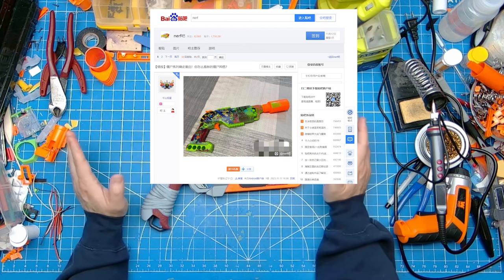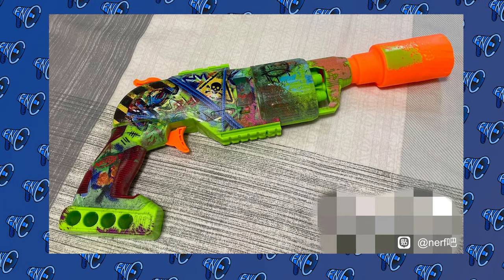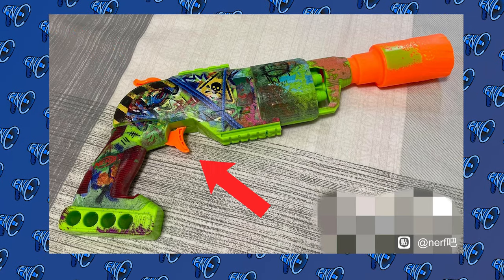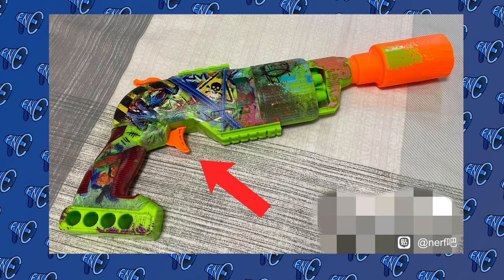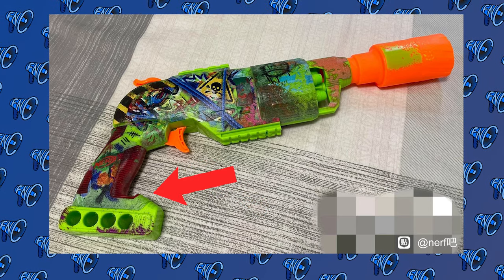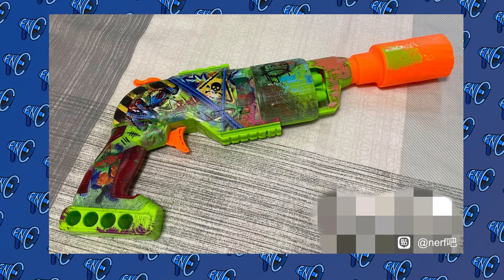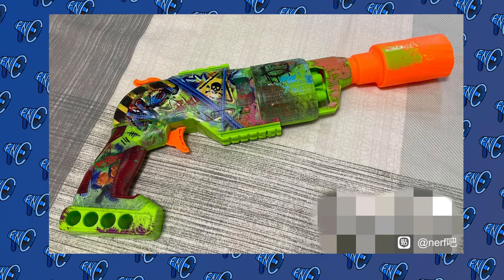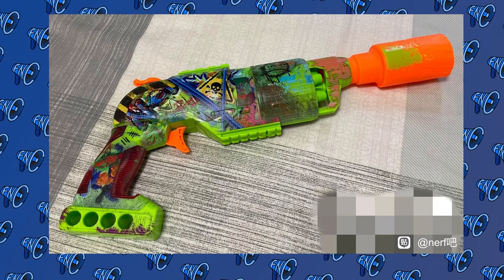Included in the post is an image of a hammer-primed revolver with elements of existing shell designs, including a Hammershot backend, a Fortnite 6SH trigger, and a drill-like grip with four dart storage spots. The perspective makes it hard to determine the blaster's capacity, but it appears to be either four or five shots based on how the darts align with the shell.